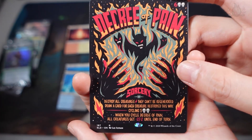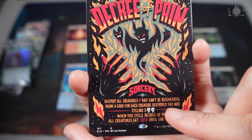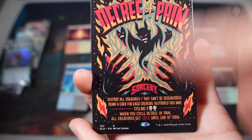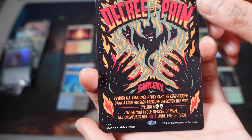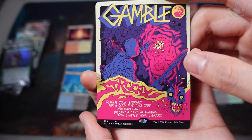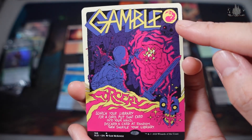Next one is Decree of Pain, sorcery. Destroy all creatures, they can't be regenerated, draw a card for each creature destroyed this way, and you can cast it for the cycling — three black black. Three colourless and two black. So when you cycle this, all creatures get minus two, minus two until end of turn. CMC is quite high. Next card: Gamble. Another sorcery card. Search your library for a card, put that card into your hand, discard a card at random, then shuffle your library. CMC: one red. Nice.